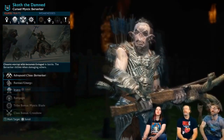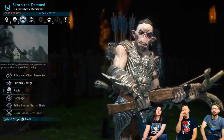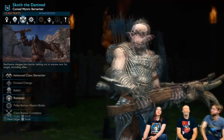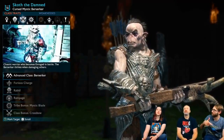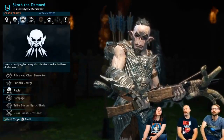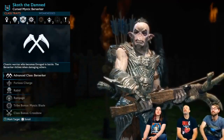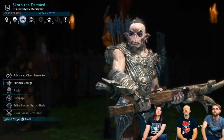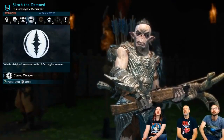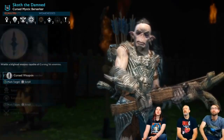Following this are the class traits. As you can see, this is where most of the benefits are. You can see the advanced class trait and multiple other class traits like Furious Charge, Rabbit and Rampage. Besides this, he can also have a tribe bonus as he is from the mystic tribe — it's called Mystic Blade. The final perk is the class bonus which gives him a crossbow. And the final category, bonuses, holds a cursed weapon bonus, which means he wields a blighted weapon capable of cursing his enemies.